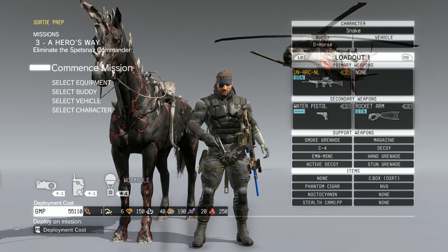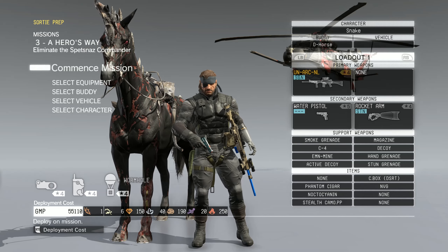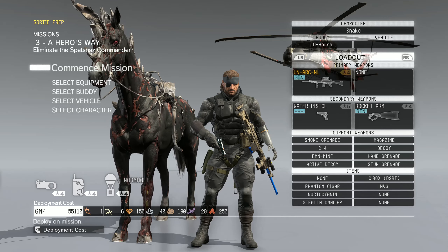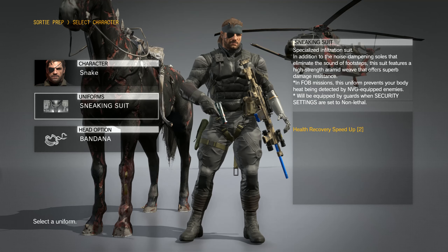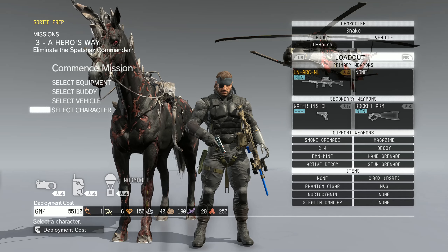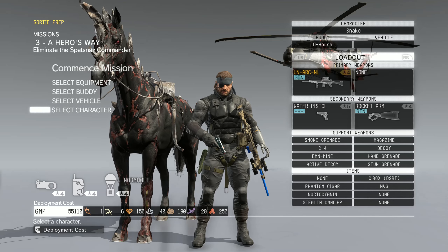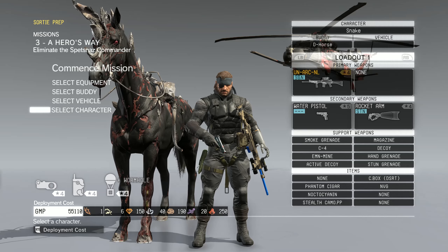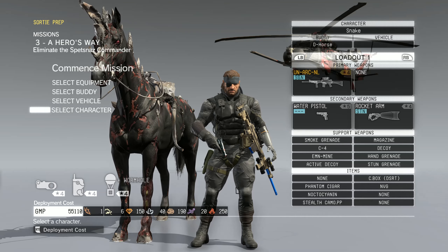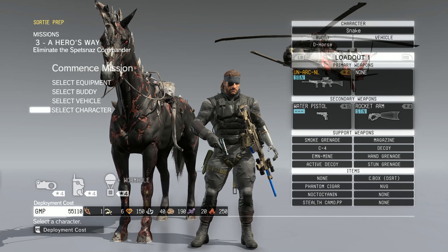I've tried to take away some of my primary weapons. Even though I'm not using any of them, you still have to have one primary weapon equipped, and I've got the water pistol for the other one. We're going to be going in with the sneaking suit for Snake, and we're going to be doing this at night time — that way it gives us a better opportunity to be stealthy. This is not a long or difficult mission at all, but I wanted to give you guys some context into why I'm going with certain equipment and uniform. And we're going to be using D-Horse also.